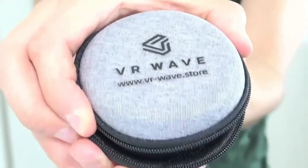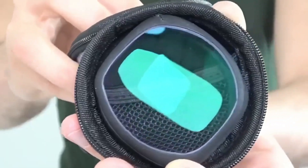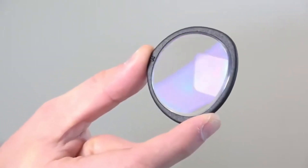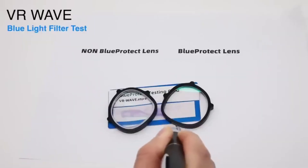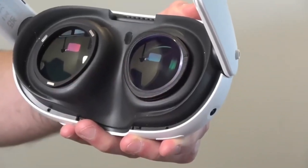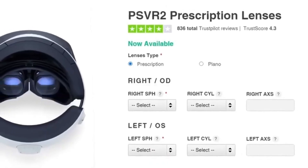Before we go to the in-game settings, a word from our sponsor VRWave.store. These lenses can save your eyes — if you played with glasses in the past you know that's not the most comfortable way. Without them I got eye strain, but these lenses come with a blue protect filter and are very easily attachable to any headset: the Quest 3, the Valve Index, the Pimax Crystal — you name it. Go check them out at VRWave.store.